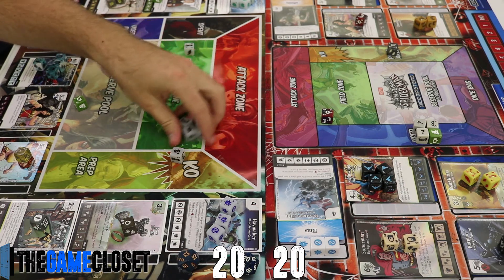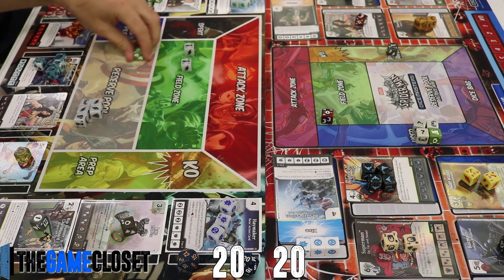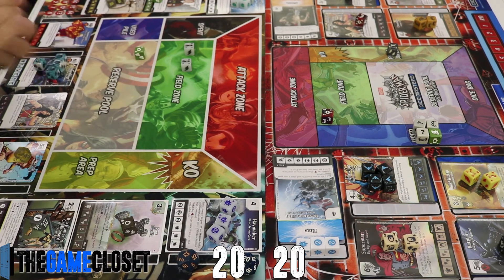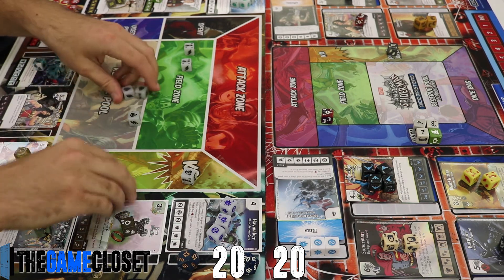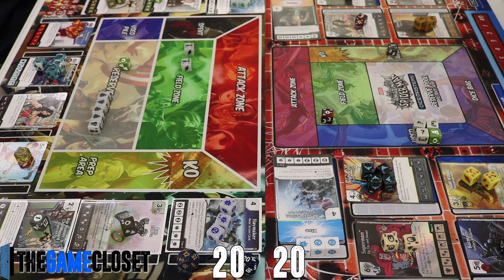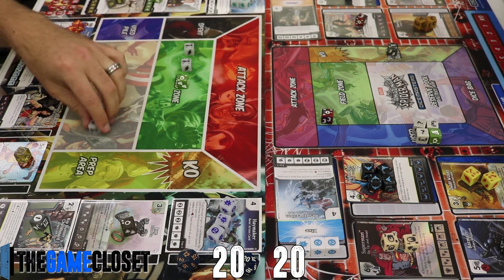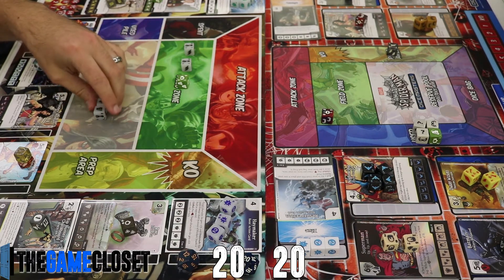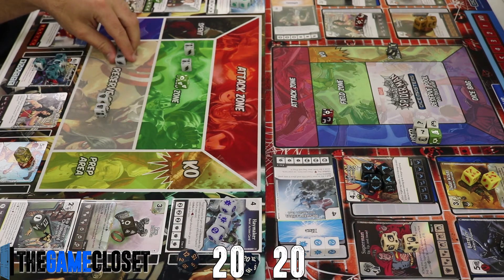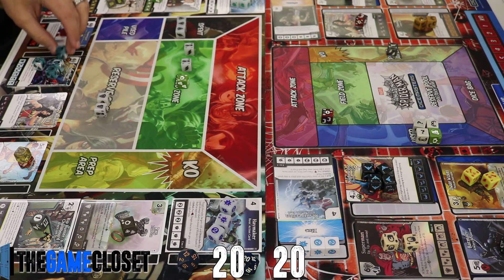Starting my turn with five energy, and Jimmy Olsen rolls up. Fortunately we don't have to pay to field him, so we can scoop everything and look for shields — four shields and a fist, which is amazing. We definitely want to prep over a Superman.